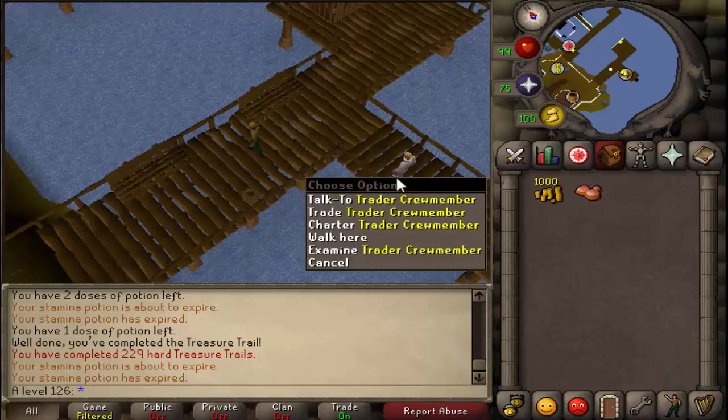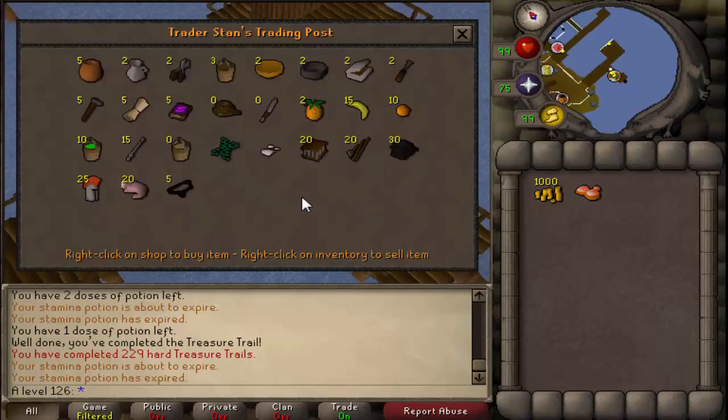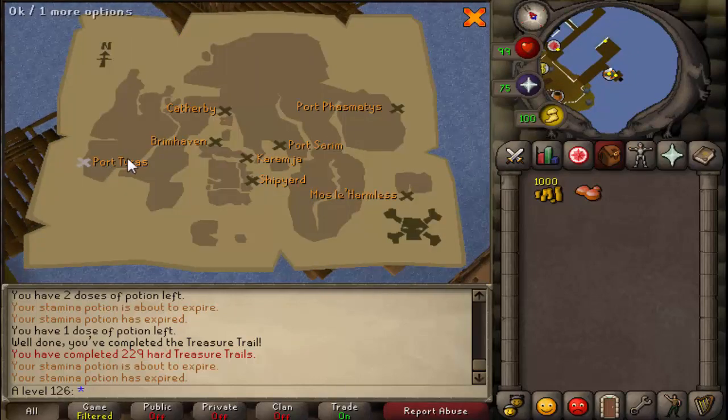There's a bunch of charter members located at all these different places. Port Tyrus — you need Regislide done for that one. Most of the other ones you need Cabin Fear, Ghost of Light, and Grand Tree. But the other four you can get to without any quest requirements.